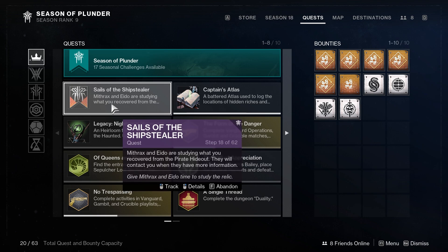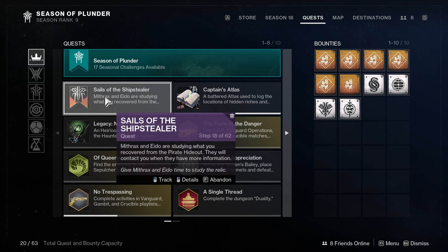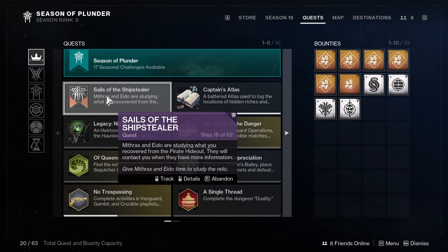So each week you will be able to complete whatever steps are available, as it is the weekly seasonal quest and it unlocks a certain amount of quest steps each week. You will be able to go ahead and place your relic once you have completed the last step for that week, and you hover over the quest and read the message that says they are studying what you recovered from the pirate hideout and will contact you when they have more information — which basically just means wait till weekly reset on Tuesday.